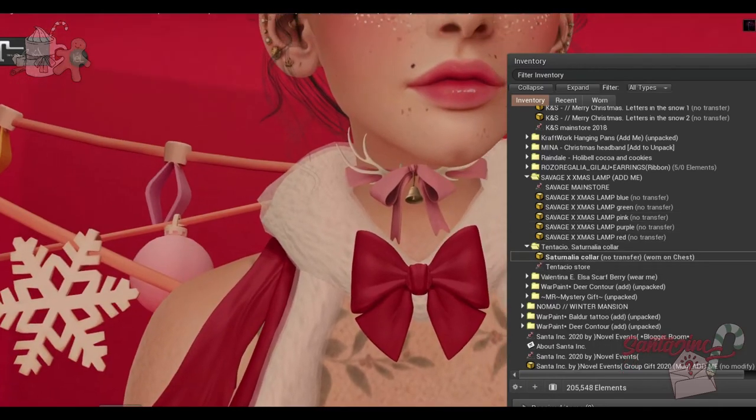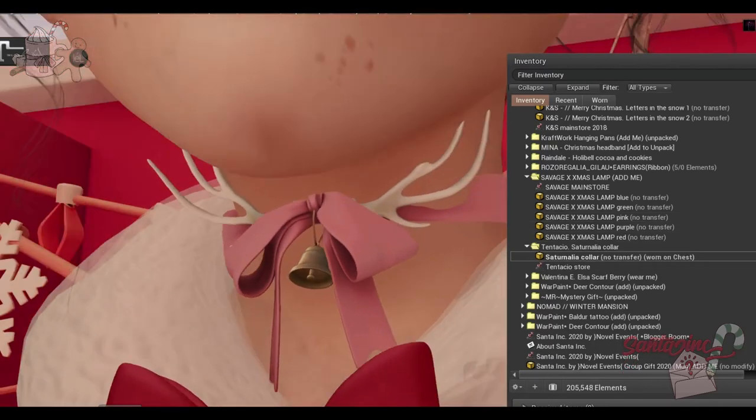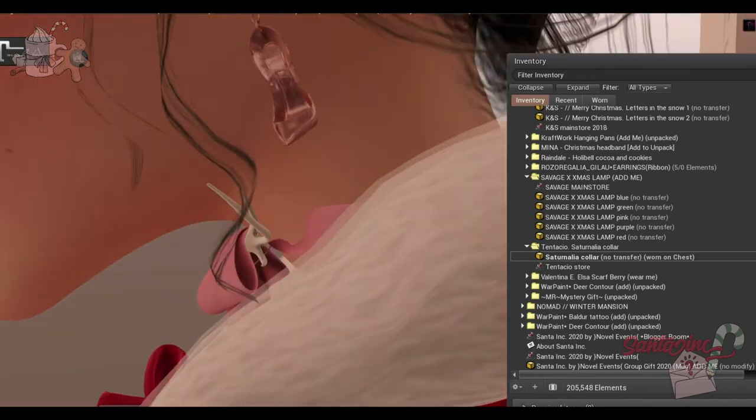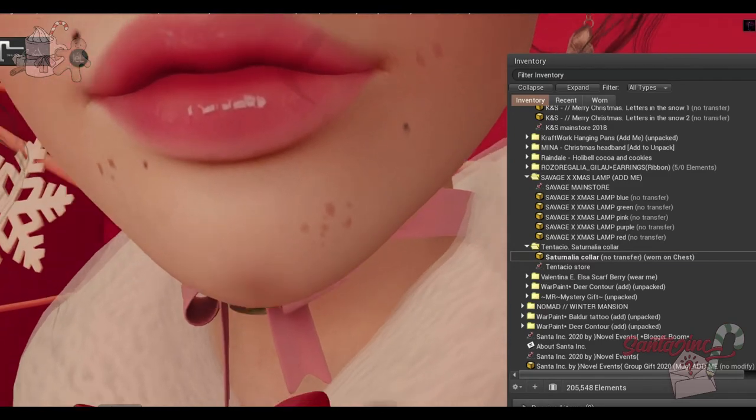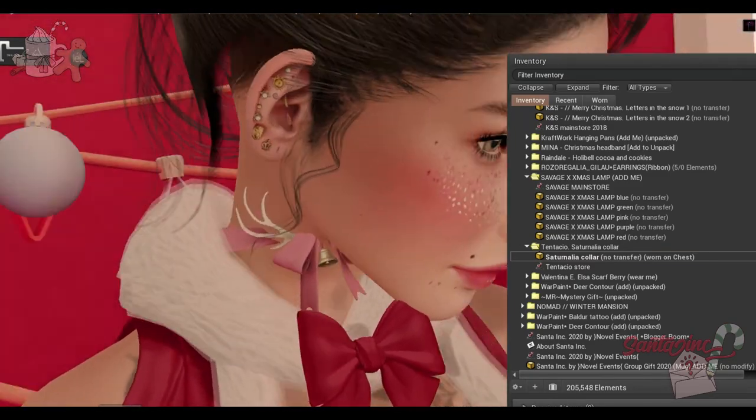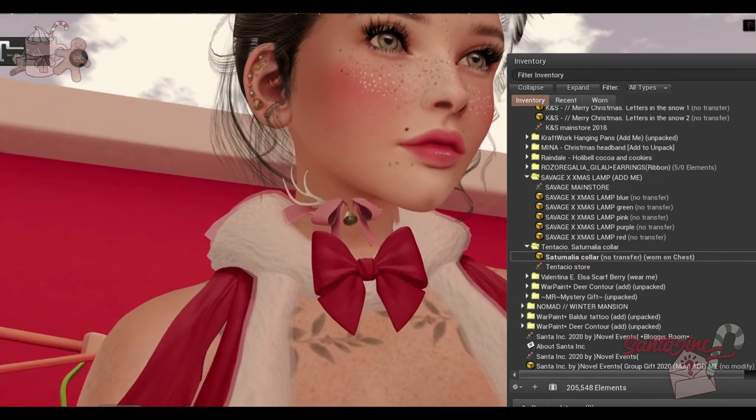I love this color from Tentacchio — this is the Saturnalia color. It has little antlers, a bell, and a bow. I'm playing as a fawn in my roleplay lately, so this makes me so happy to see. My character lost her antlers recently. I love it.